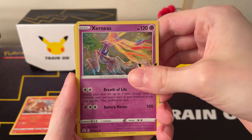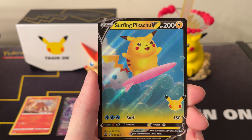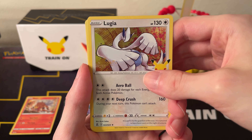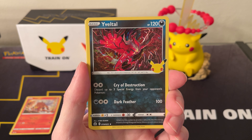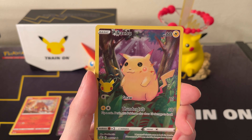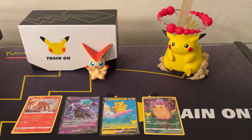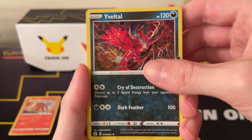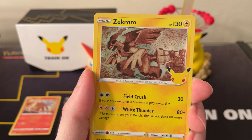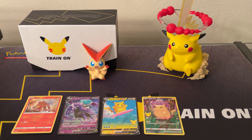First Celebrations pack, we have a Xerneas, Reshiram, Cosmog, and a Surfing Pikachu. Next pack: Lugia, Yveltal, Reshiram, and a Pikachu — so two Pikachus in a row. Then Yveltal, Dialga — did we get a Classic Card? No, it was a Zekrom and a Professor's Research, so wow, three packs in a row with no Classic Cards.